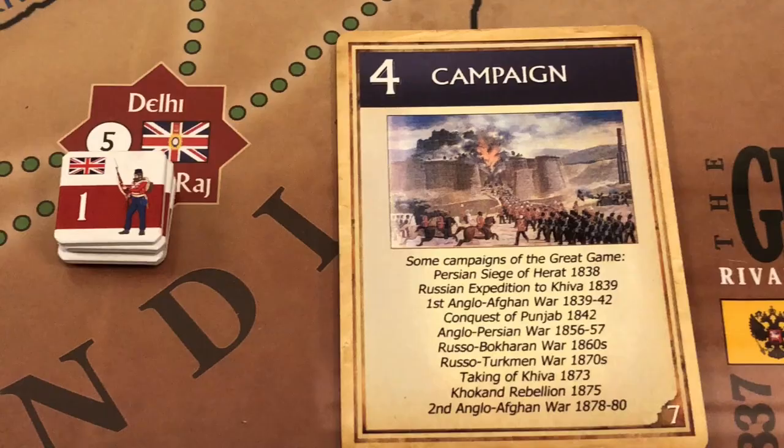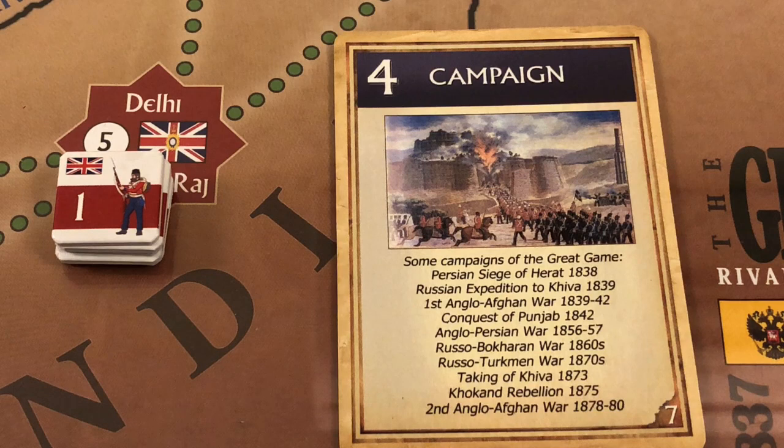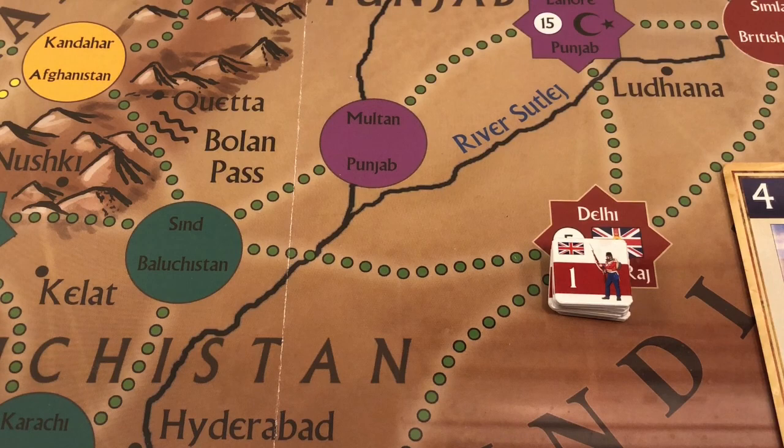We place the campaign card in the current box. Now for the British third round, they play their campaign card to conduct marches. The British use their first action point to move all fourteen strength points from Delhi to Sindh — this constitutes an invasion, but Sindh has no standing army, so there is no combat.